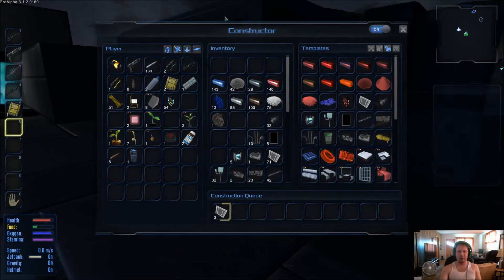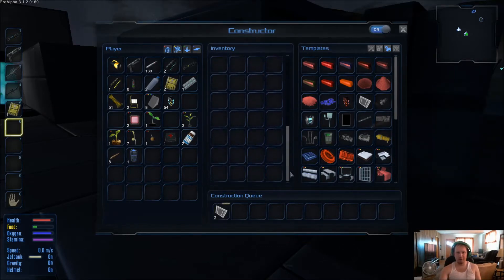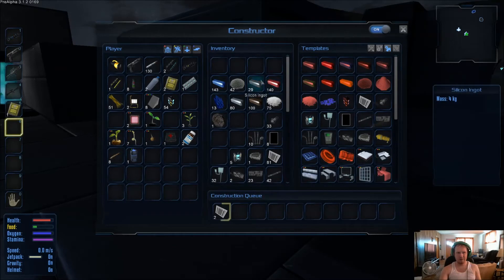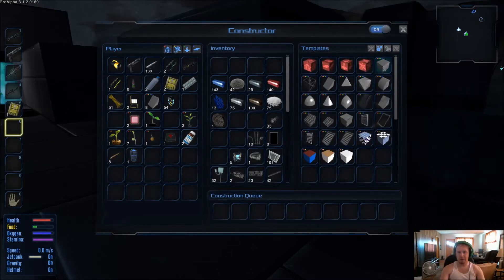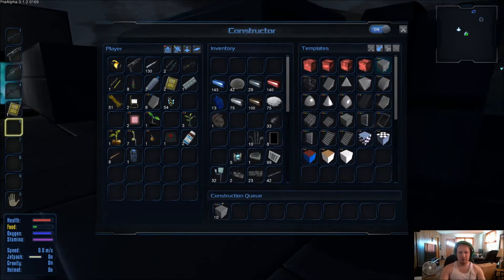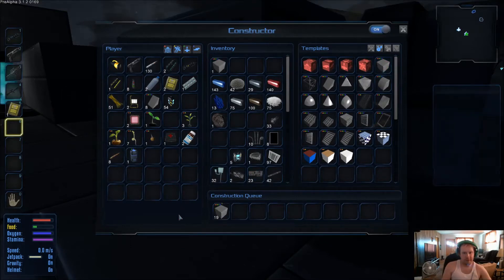Let's see — did I use all the promethean pellets? Yeah, I think I did when I made all those fuel cells. So we'll make some of those after, but let's make some hull blocks and finish off the farm a little bit. We'll at least have nine blocks to start.